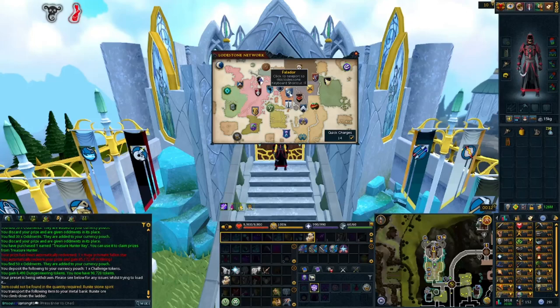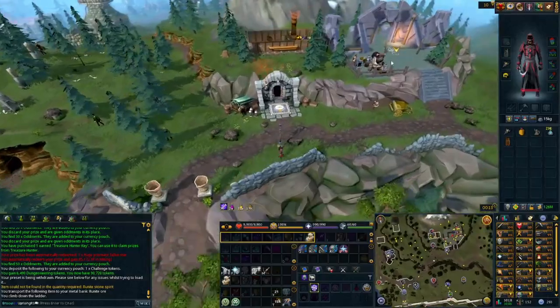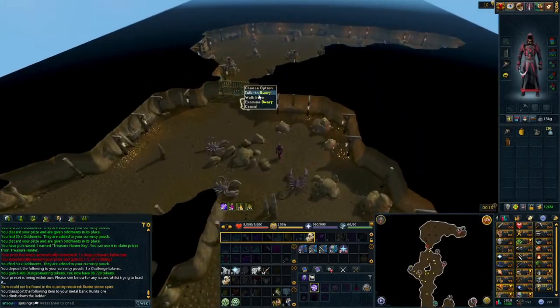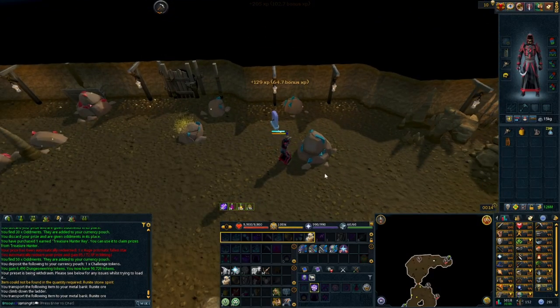If neither of those are your cup of tea, you can also go back to the Falador lodestone and this time go north through the Dwarven Mines. Run over to the side with the scorpions, run all the way up, go through the cage, and there you are. Just click on the Runite rock again and get straight to work.